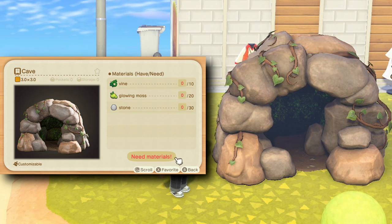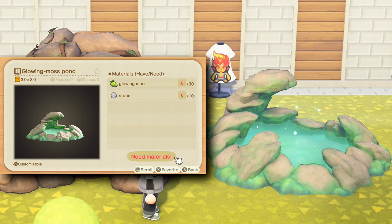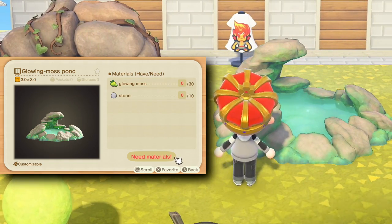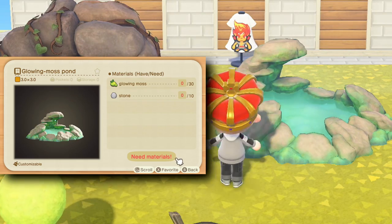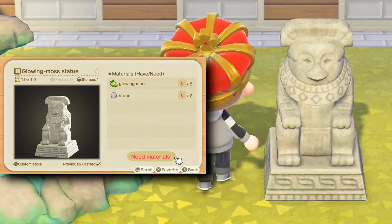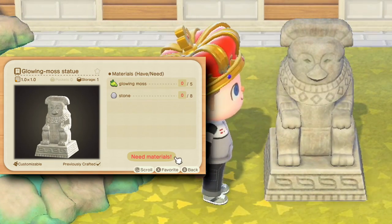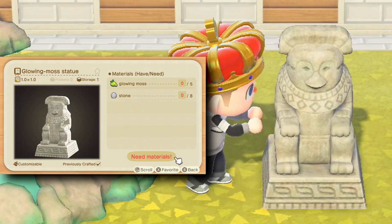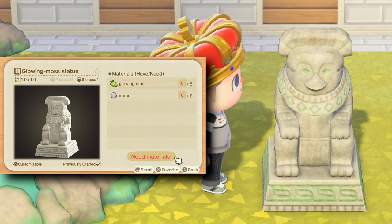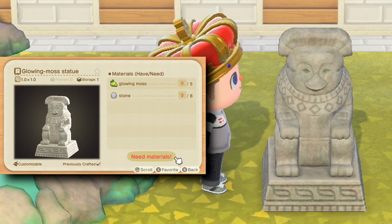Next up is the glowing moss pond. What's cool about this is that you can actually use it by pressing the A button — it activates in a very cool fashion. Next up is the glowing moss statue. You can press the A button on it and it literally glows its eyeballs. Every time you press it, it pulsates. That's so fun.